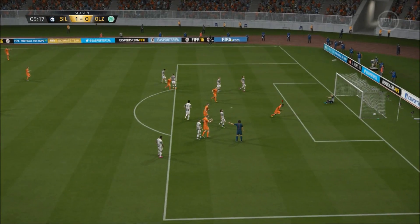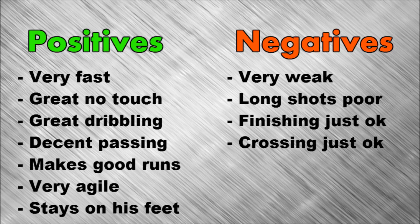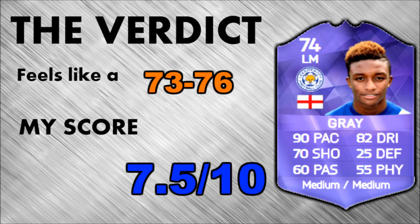What you're looking for from this guy is pace, dribbling, and agility — his agility and balance really help make him the sort of player that can get around people easily. It was exciting even though I wouldn't say he was brilliant. Maybe that's not enough considering how expensive he is. He should drop down, but I think he'll probably stay around 80 to 90k because he's Leicester and everyone loves Leicester at the moment. His finesse shot was just okay — not brilliant, not horrendous. Crossing was okay, a little bit better than his finishing but still nothing amazing. He stays on his feet quite well, although if he does get touched he'll go down a bit — similar to Farias' Team of the Season card.